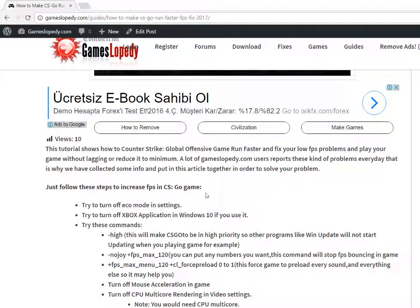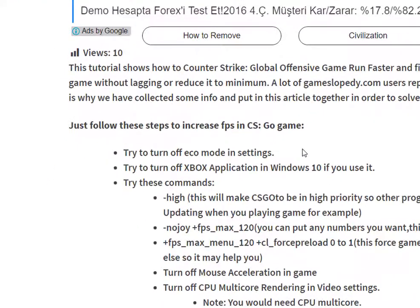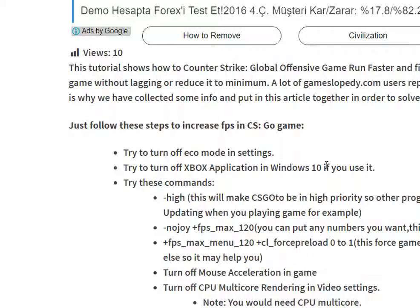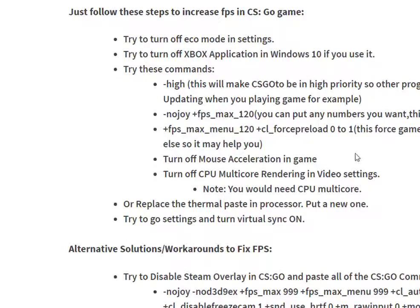First of all, try to turn off your echo mode to off in your settings, and also try to turn off your Xbox application if you use it on Windows 10.